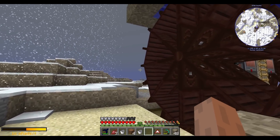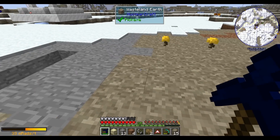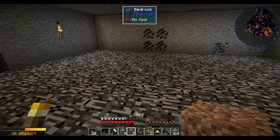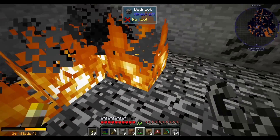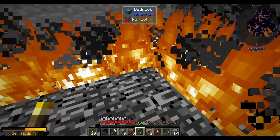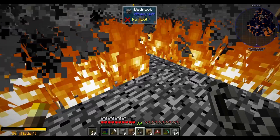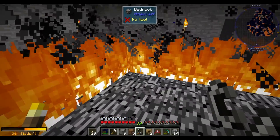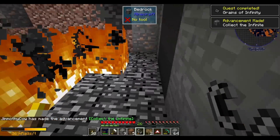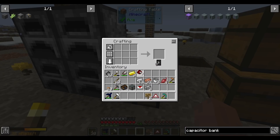Every time I play with Immersive Engineering I change my water wheel design ever so slightly to squeeze a little more out of it. With access to steel I can also make flint and steel, and if I head down to bedrock I can use it to light bedrock on fire to make grains of infinity. There's nice flat bedrock down here. We just light it ablaze and pick up the grains of infinity that pop out. One flint and steel typically gets you about 30 grains — not a lot, but enough to get started in Ender IO.